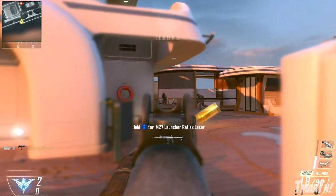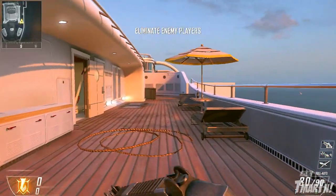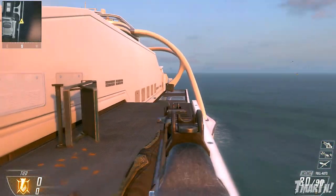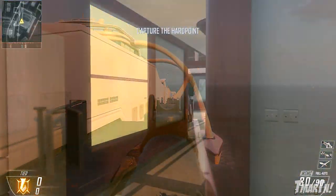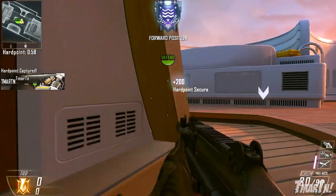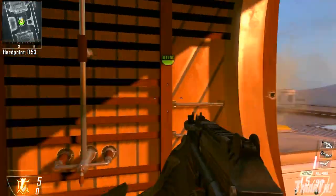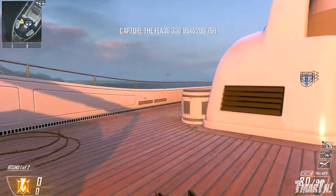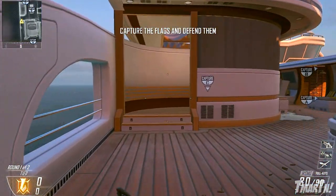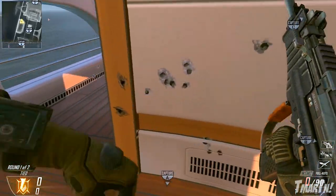Over on the other side of things, if you spawn on the ADOM side of the map, you don't want to rush the side flank because the enemy team is going to have the cover and you won't have any — you're going to be a sitting duck. Again, if you want to rush straight up the middle, I would only suggest it for Domination or Hardpoint so you can get to that first objective. And then finally, you can rush left to that little lounge area, which is equal for both sides — so on the ADOM side, your best bet is to run to the left.